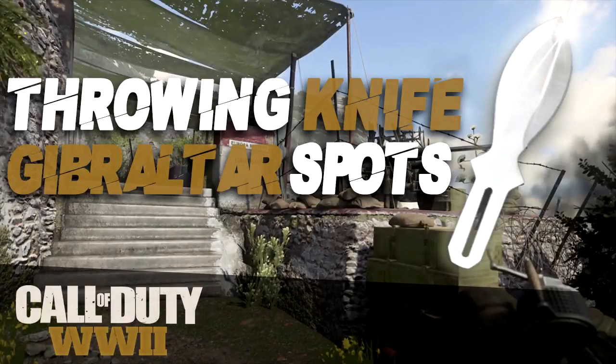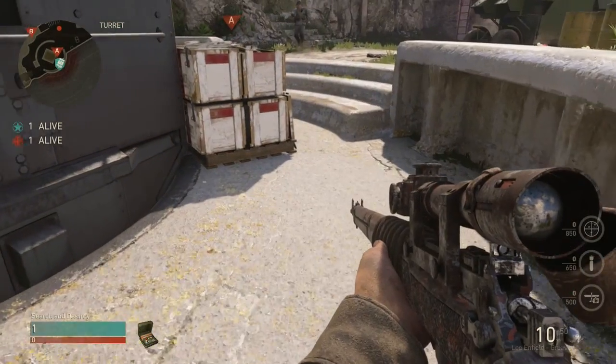Hey guys, what's up, my name of course is Syntex and today we're gonna be going over three spots on the map Gibraltar for Search and Destroy. In total we have two B spots and one freaking amazing A spot, and then since we couldn't find two spots for A, we did find this cool little spot where the knife banks off of the tower and hits around where the bridge is next to the B bomb. Without further ado, let's get right into this.